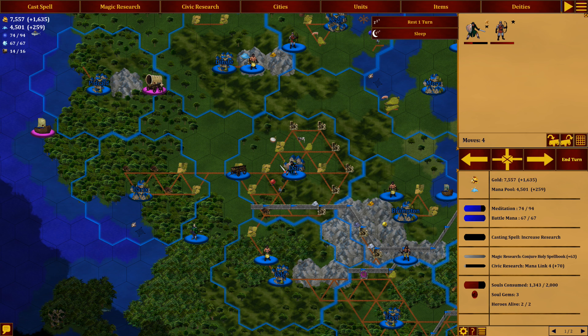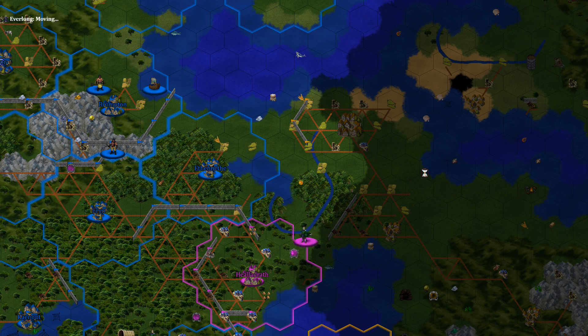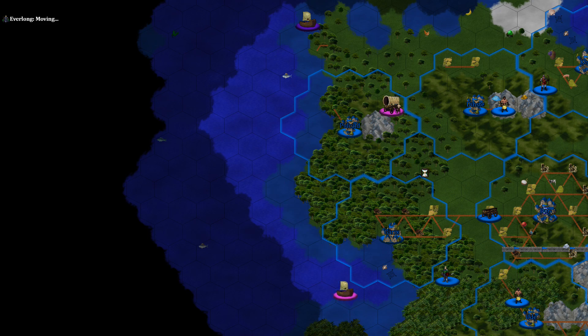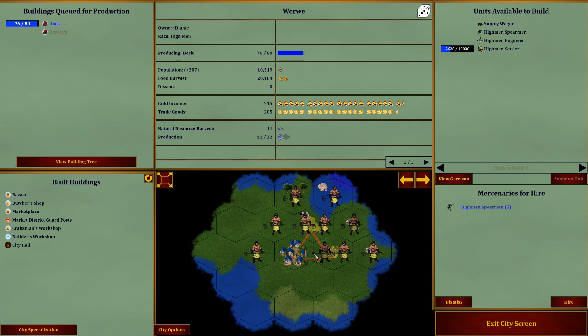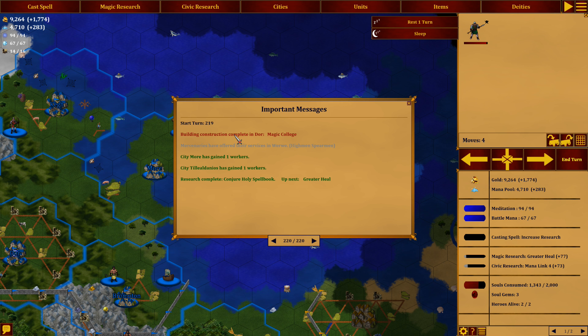We'll take two of them up there. Indoor, we're just going to let you rest, and then you can rest here as well. I want to see what Everlong does. If I sit here, I should be able to do better than he does — you have more cities now. Oh, somebody built another city up there? I didn't expect that. Mercenaries — their services in Werv. We get a Spearman and we're going to take it. And building complete in Door — Magic College. A Crusader now instead of going to trade goods — let's do that. Research Complete — Holy Spellbook. Great. Let's take a look at that.